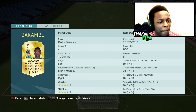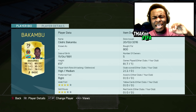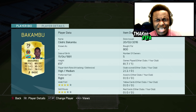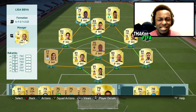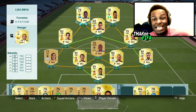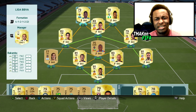Next to him we have Bakambu, who has had an insane upgrade. He was a silver 72-rated card playing at left or right wing, but now he's a striker — 79-rated with 86 pace and 81 dribbling. This is the team as you can see: pretty decent, cheap, underrated Liga BBVA squad. Only goes for 8k coins, definitely one to try out. I've enjoyed using it so far. Let's jump into a game and have a bit of fun with this team.